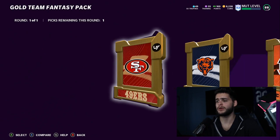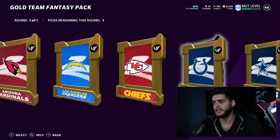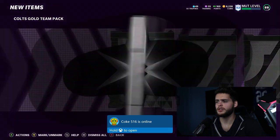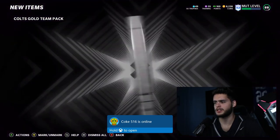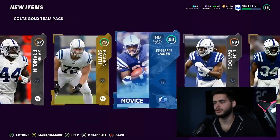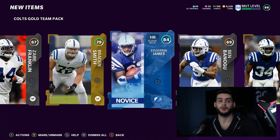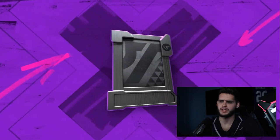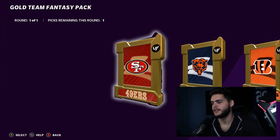We have a decent amount of fantasy packs here. I'm hoping we could pull Edgar in. I've never pulled an LTD in my entire life, so it would definitely be pretty awesome. I heard that they don't have animation, so I'm kind of curious to see what it will look like if I do. I should title this video that we pulled Edgar and James — that's crazy, right? What are the odds that I'd pull an Edgar and James base legend set piece while asking for them? That's just funny.